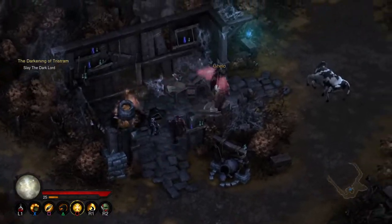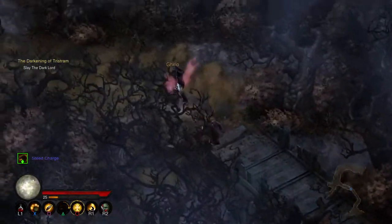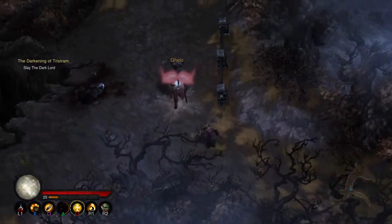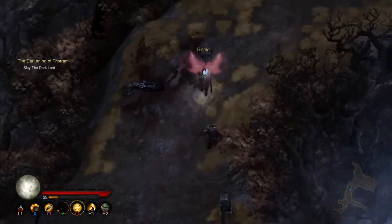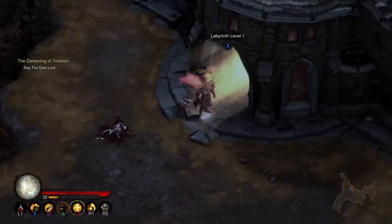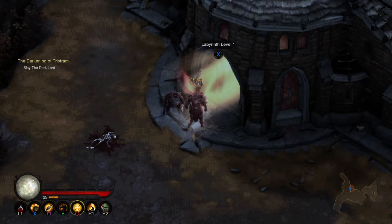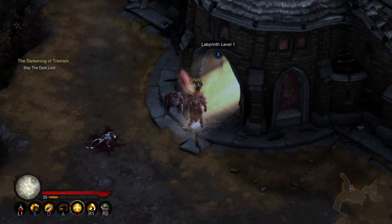So this is Adria's Hat. You can just run straight ahead there to get to the level dungeon of the event — the Labyrinth Level Dungeon. This is a 16-level dungeon where you can fight four bosses: the Skeleton King, the Butcher, Lazarus, and the Dark Lord. The Dark Lord, of course, is Diablo.